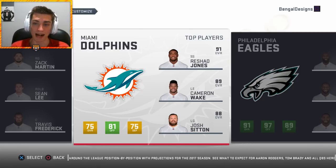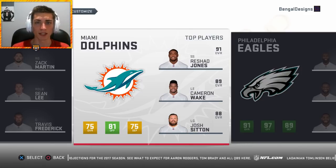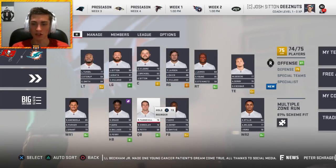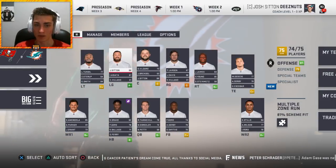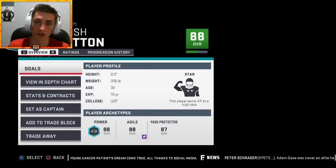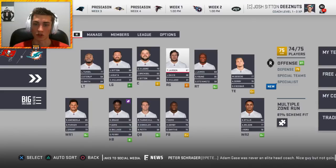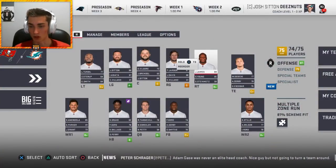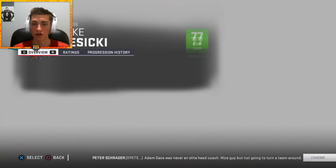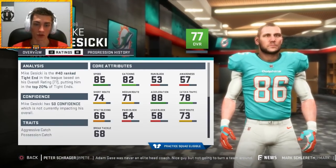There's a lot of old players on the team that I don't want anymore. Even though you have talent like Rashad Jones, Cameron Wake, and Josh Sitton, these are not exactly young players. We do have a number of good young players to build around — Laremy Tunsil is going to be one of those guys. Mike Gasicki, a second-round draft pick, has quick development and 85 speed, which is fantastic.